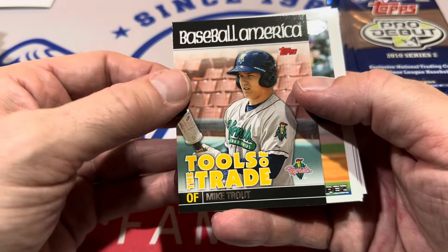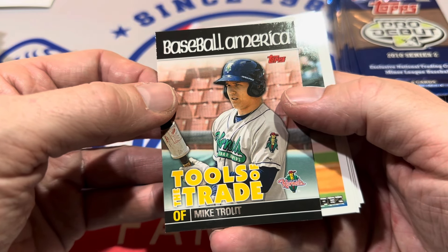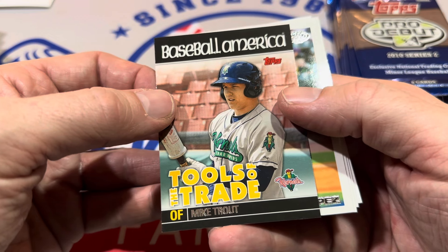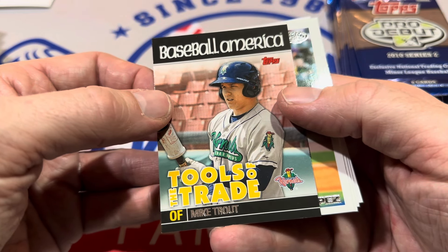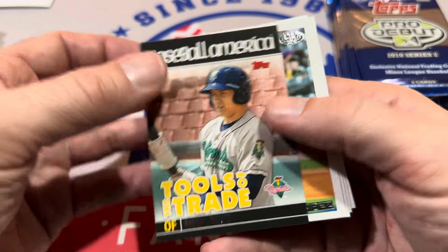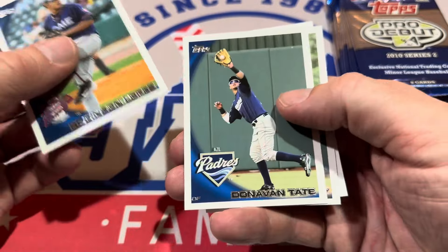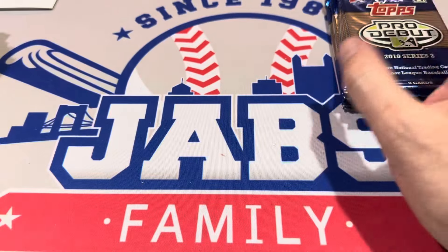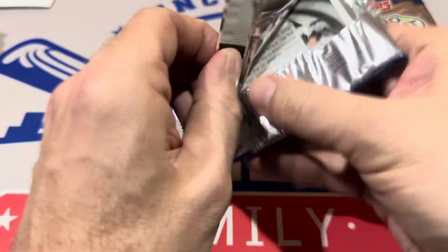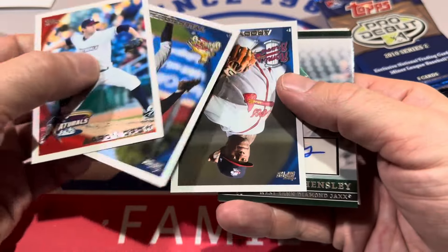And there he is — Mike Trout! We got him. Tools of the Trade. It feels like Trout-mas around here — that series we used to do in December looking for Mike Trout early cards from his rookie year. It's a pre-rookie 2010 Mike Trout card, back when he was with the Cedar Rapids Colonels. Mike Trout cards have dropped off about 60-70% from their highs, but his PSA 10 rookie card is still worth about $1,000.